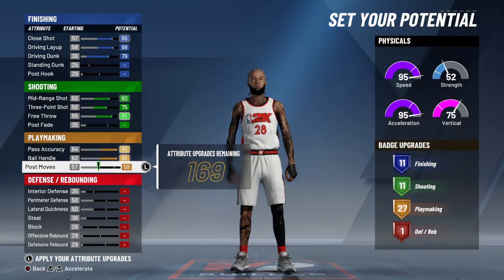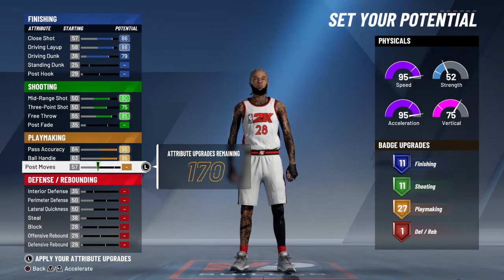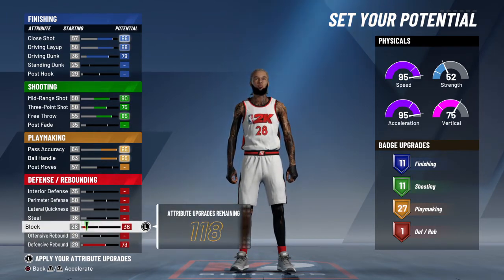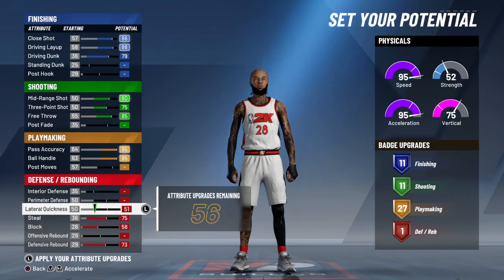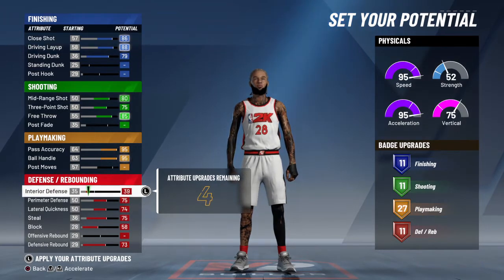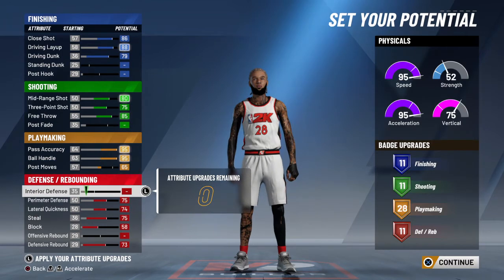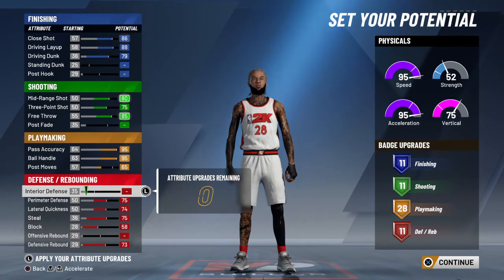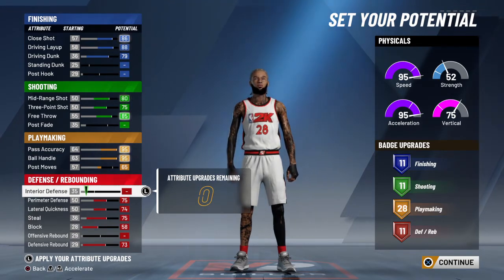Put that up and then for the defensive badges, what you gotta put up is defensive rebound — put that all the way up. You also gotta put up these other things. If you put offensive rebound up it won't go out of range, trust me. We're gonna get that and that's our 61-badge build. Let me count — it is 61 badges.